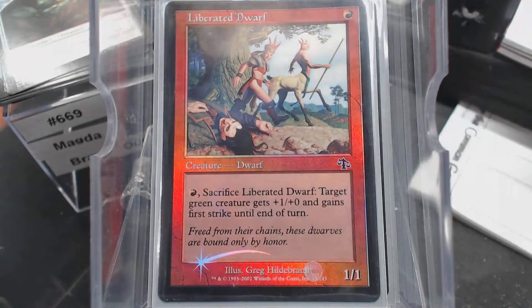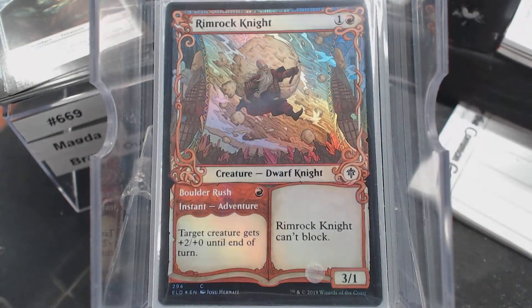Liberated Dwarf, and then Rimrock Knight, because it's a dwarf and it's got the Boulder Rush on the front side.